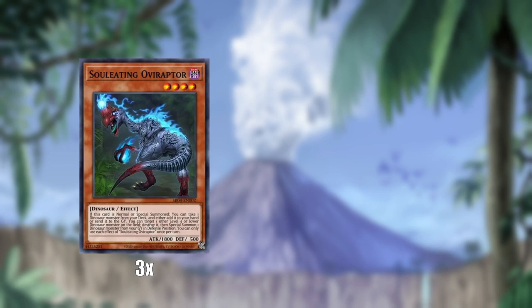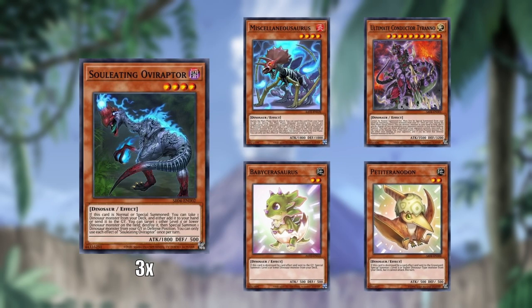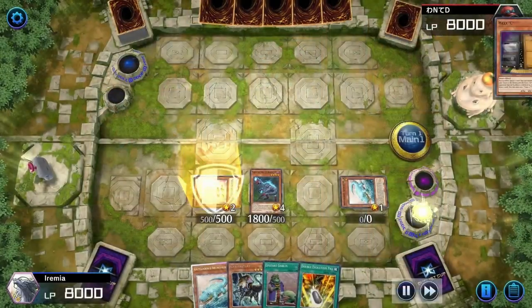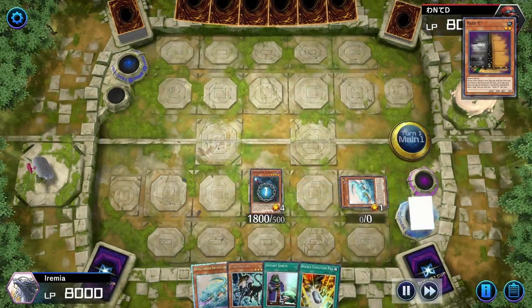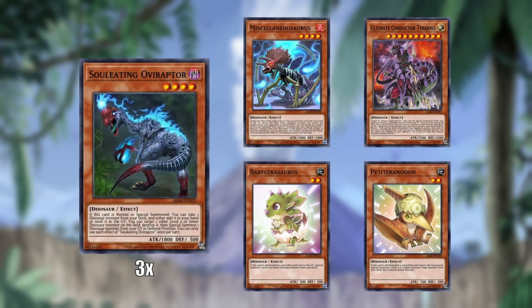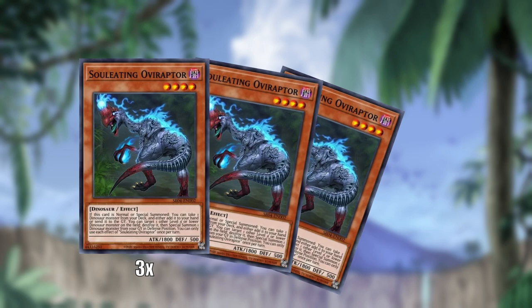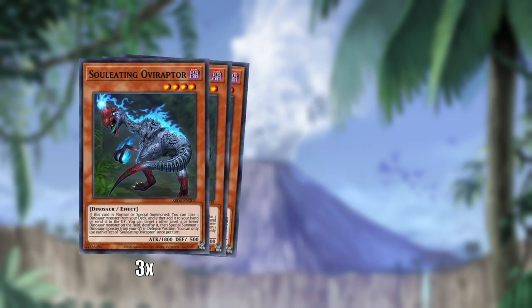Soliting Oviraptor has two abilities. First off, when he is summoned, you can search any dinosaur from your deck and either add it to hand or send it to the graveyard — the vast majority of the time you're going to be adding it to your hand. His second ability lets you destroy a dinosaur on your board and then resummon a dinosaur from the graveyard. Oviraptor is one of, if not the most important dinosaurs in your deck, and he's being unlimited — finally freed to three copies. He's vital for the dinosaur combos; he can either search your combo pieces or search UCT himself, so he can even help you break boards.